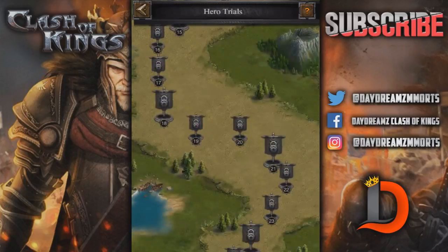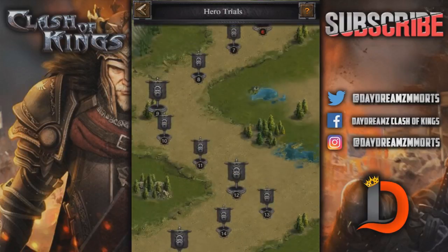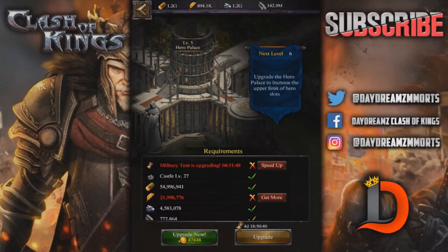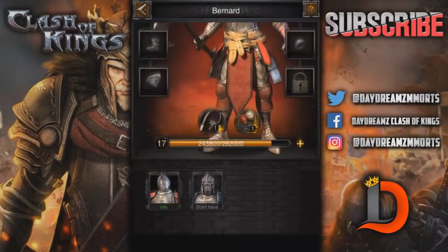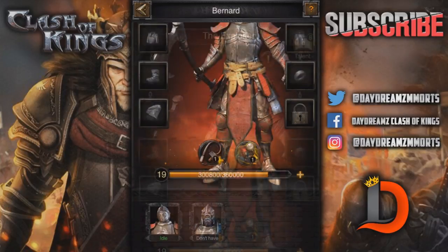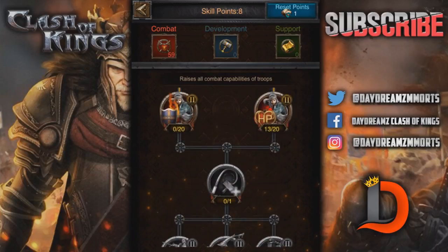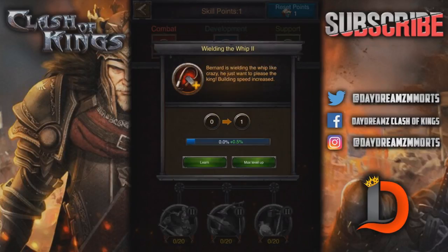I've got to upgrade my hero palace to get to a higher level. Look at this — this goes all the way down to 26, 27, 28. The thing is, people that can afford to upgrade this hero palace really high are going to have a big advantage on everybody else. I don't like that, and I don't like how I just spent a thousand gold and it's not letting me upgrade any higher. Like I said guys, if you're already at level 45 lord, I would put all of your skill points into the heroes, but if you're not yet above it, then it's not really a big deal. So Bernard is wielding the whip — he just wants to please the king, building speed increased.